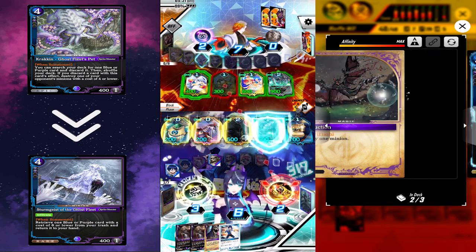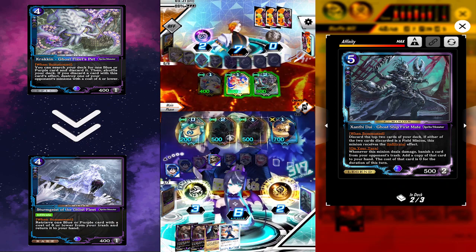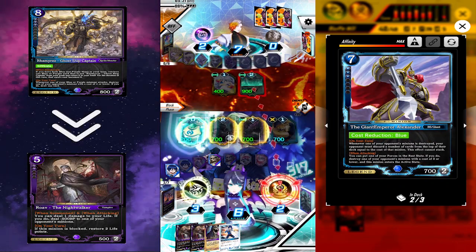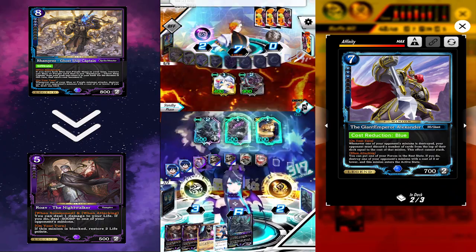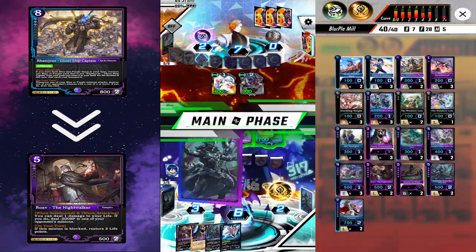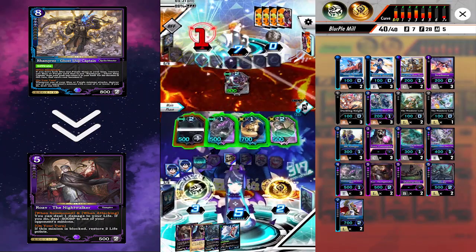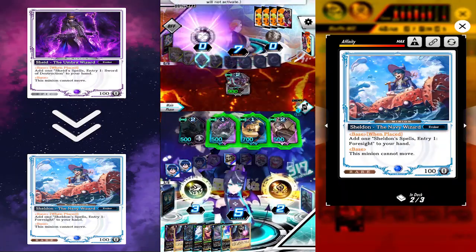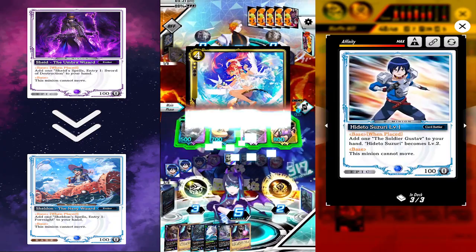On our turn we summon Rolf, destroying his Cleo, and attack with Santi Die stealing his Ambrosius and Angela. We summon both of them and attack with all of our minions for game.